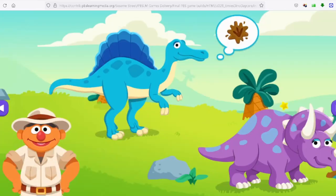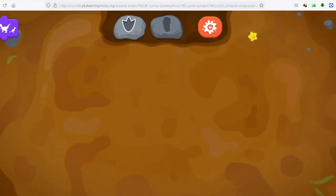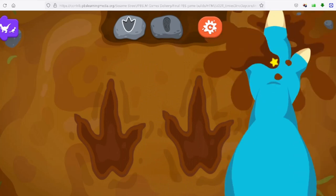Have a look around and choose a dinosaur when it's ready to do something! Let's make footprints with Spinosaurus! Go ahead! Click anywhere to make a footprint! I wonder what size shoes Spinosaurus wears?